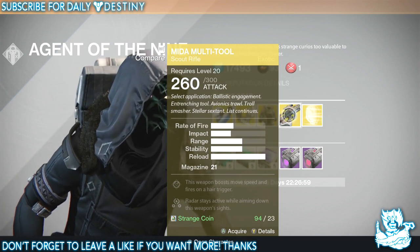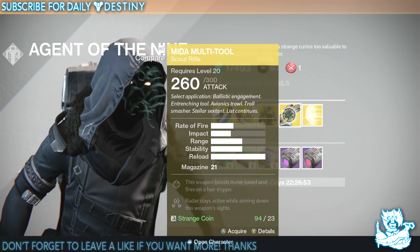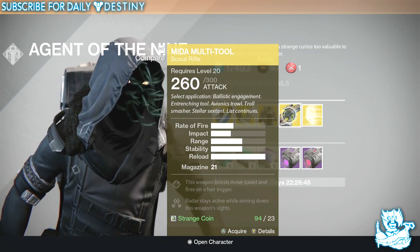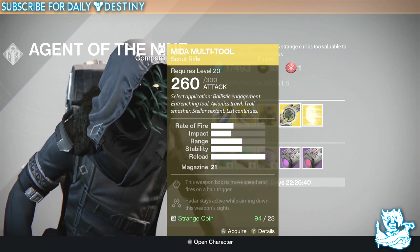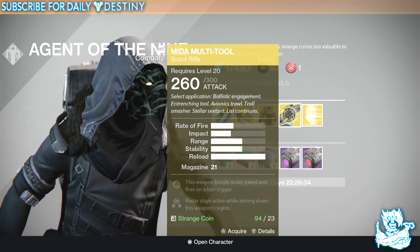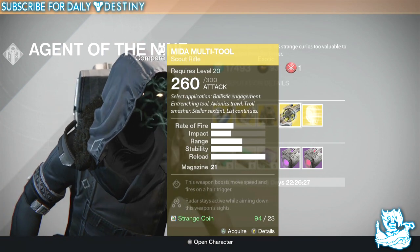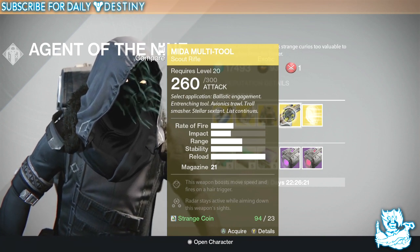Then we have an exotic weapon we haven't seen with the agent of the nine — it's the Mida Multi-Tool, which is a scout rifle. This costs 23 Strange Coins. I actually have this weapon, haven't done a review on it yet, still leveling it up. But what I know of it so far it does seem pretty good. I wouldn't say it's the best scout rifle in the game for sure, but it's definitely one to have for your collection. If you're strapped for Strange Coins I probably wouldn't waste them on it — probably wait till next week. But if you've got plenty of Strange Coins spare and you haven't got this weapon and you like to collect all exotics, then go ahead and buy it. It won't let you down, it's pretty beast — but it isn't the best scout rifle in the game by a mile.